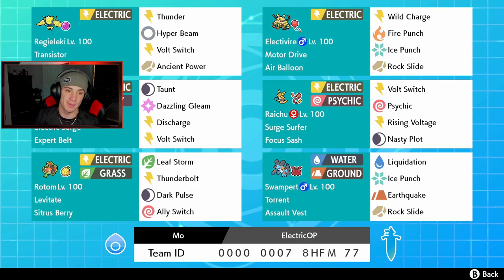Behind the face cam we got Tapu Koko with Expert Belt. Electric Surge is going to help this team out tremendously — we get that electric damage boost, and it pairs well with Raichu's Surge Surfer, doubling his speed in the terrain. Tapu Koko has Taunt, Dazzling Gleam, Discharge, and Bolt Switch. We can Bolt Switch into Electivire to avoid ground moves, or Discharge and give him that speed boost.